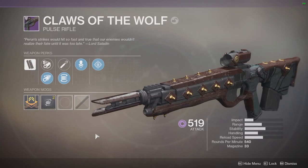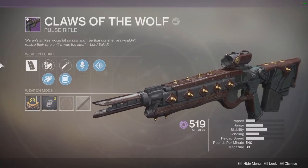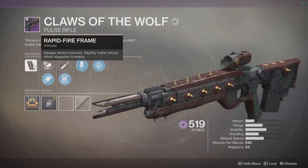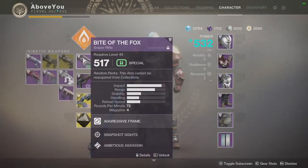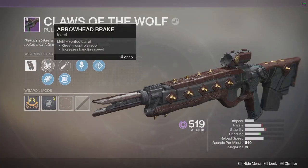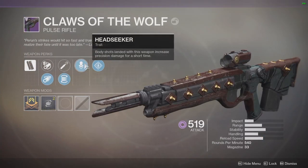I got this one and I was looking for one with a PVP setup, but I got this one with a pretty nice PVE setup. Claws of the Wolf — it's a rapid fire frame, a fast-firing pulse rifle. It's not full auto but it shoots really fast. Mine came with Arrowhead Break, Corkscrew Rifling, High Caliber Rounds, Flared Magwell, Head Seeker, and Rampage.